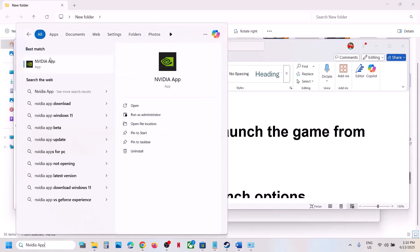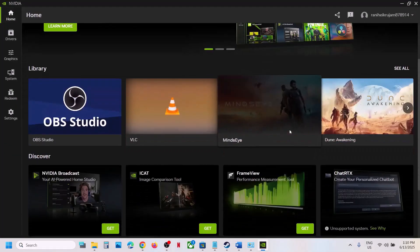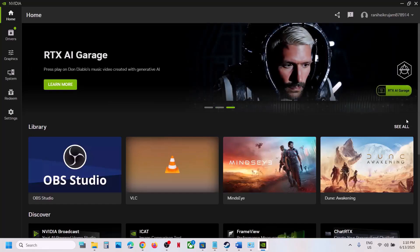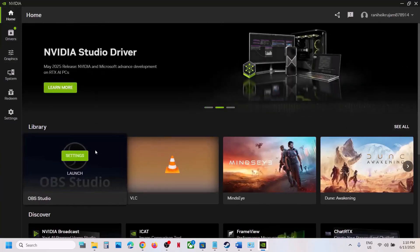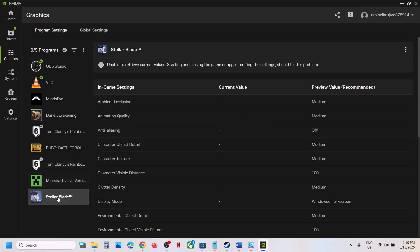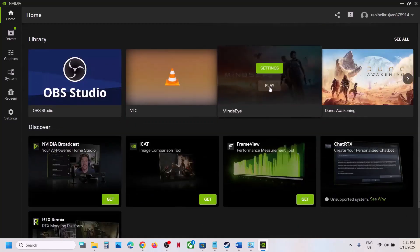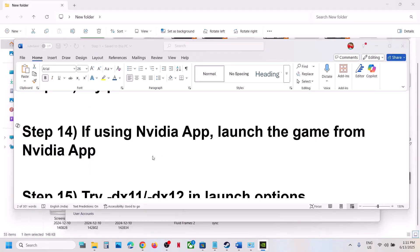If still not working and you are using the NVIDIA app, try launching the game from the NVIDIA app. Open the NVIDIA app on your computer, go to the Home screen. If you don't see the game there, scan for it. Once you find the game in the library, click Play. This is just an example — if you see the game in the NVIDIA app, try launching it from there.